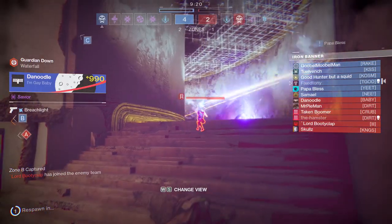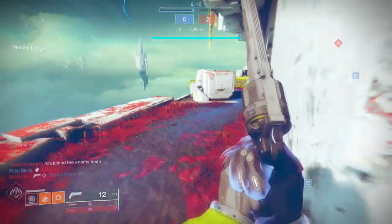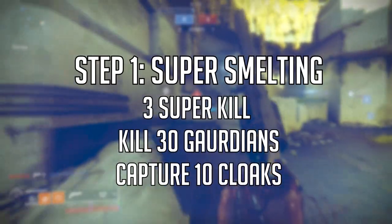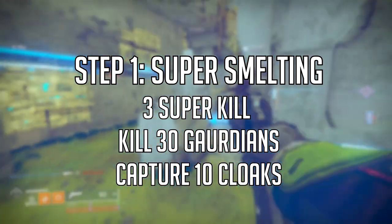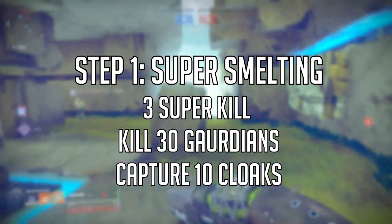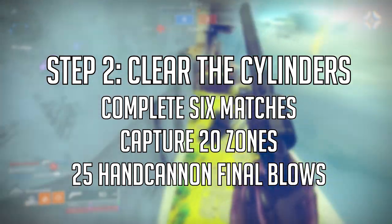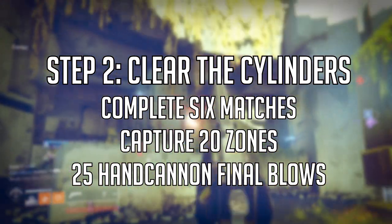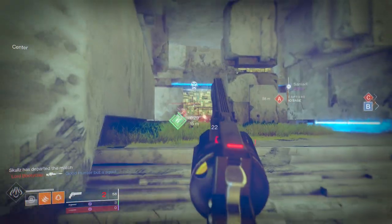This is basically going to be a guide on how to get the armor from Iron Banner in Season 10. The first thing you want to do is go to Lord Saladin, pick up the quest. The first step has you get three super kills, kill 30 people, and capture 10 zones — that gets you the class item. The next quest, Clear the Cylinders, has you complete six matches, capture 20 zones, and get 25 hand cannon final blows, which gives you the gauntlets.